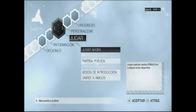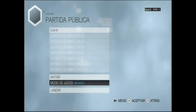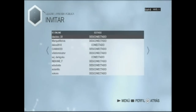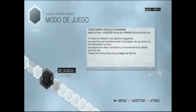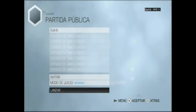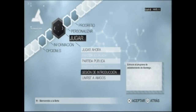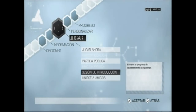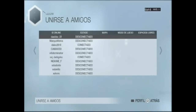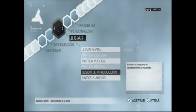Bien, vamos al menú jugar. Tenemos aquí el jugar ahora que nos incorpora en cualquier partida activa ahora mismo. Partida pública que podemos personalizarla, invitar amigos, elegir el modo de juego. Como veis, el modo de juego solo hay dos ahora mismo. Y una vez lo tenemos todo, le damos a lanzar. De momento no lo vamos a hacer; nos vamos a ir a sesión de introducción, lo que viene siendo un entrenamiento.